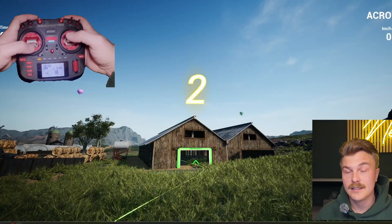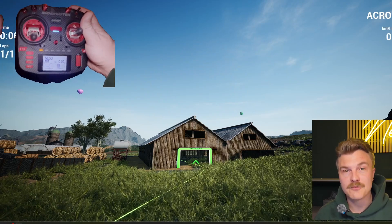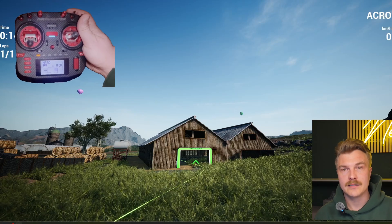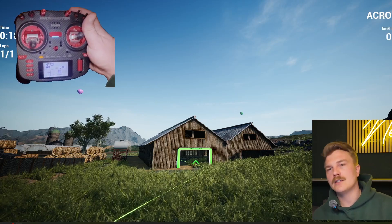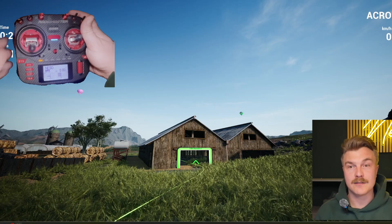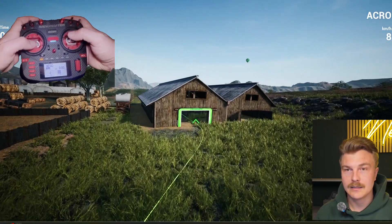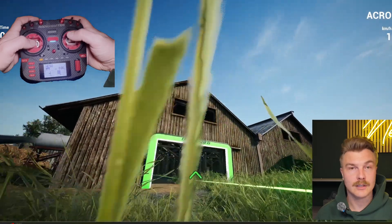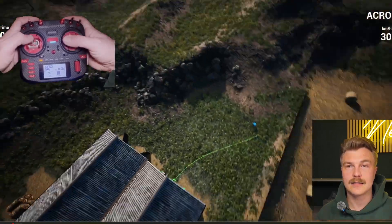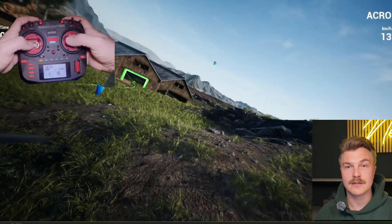Step number three involves racing - and everybody should race at least in a simulator. While racing, you really learn to follow the track and the drone needs to go where you want it to go. There is no other option - you need to go through this gate. In freestyle you can always escape if something went wrong, but while racing you have to go through the gate. That's also really good practice for becoming a better pilot. Altitude control is key here - I cannot go above three meters, and throttle control is really important.